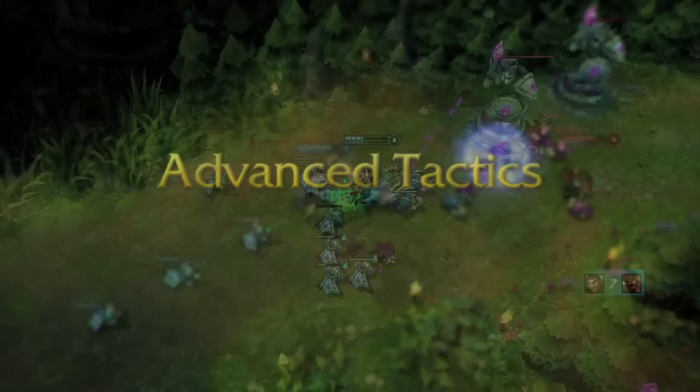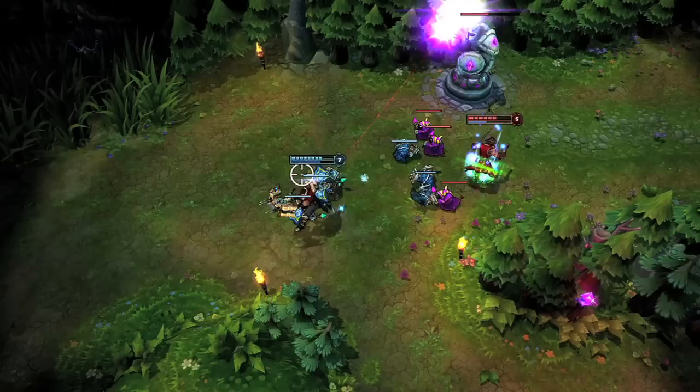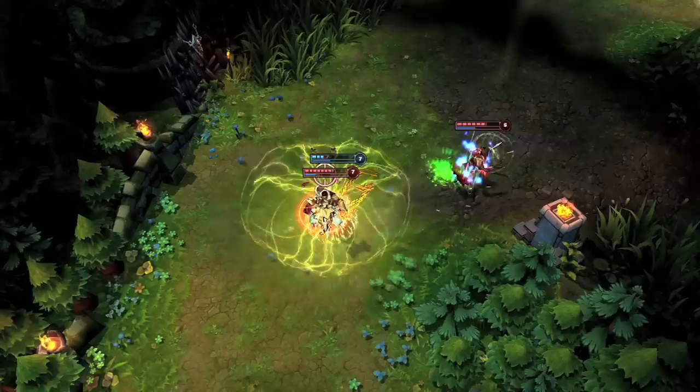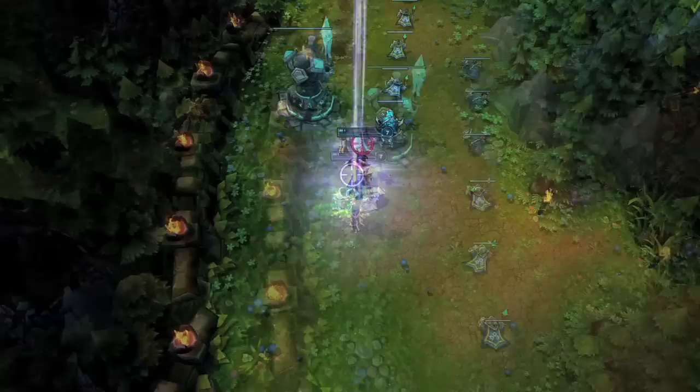Jayce's skill set also allows him to make the best of sticky situations. Opening with the Mercury Cannon, using Acceleration Gate on top of Transform lets Jayce create a lot of distance from Gangplank. Once the taunt wears off, Thundering Blow from the Mercury Hammer shoves Gangplank back, allowing Jayce to flash to safety underneath his turret.